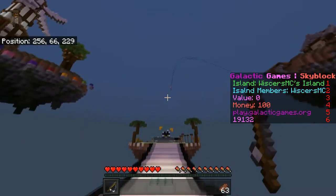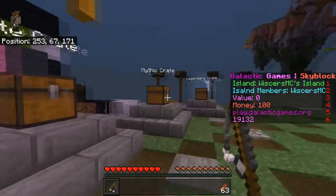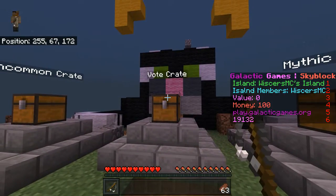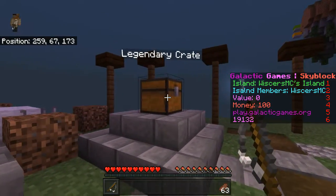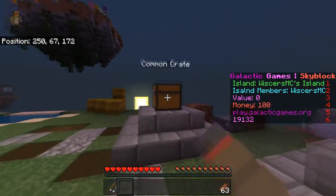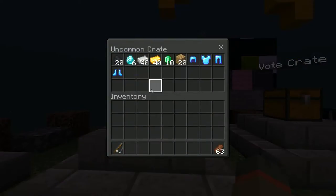Starting off with Crates. There are 5 crates: Common, Uncommon, Vote Crates — if you vote for the server, which would help a lot — Mythic, and Legendary. I'll show you guys what's in all of them. It's nothing too crazy.